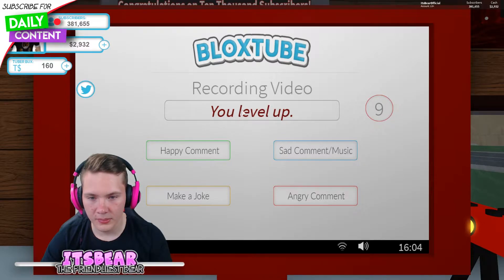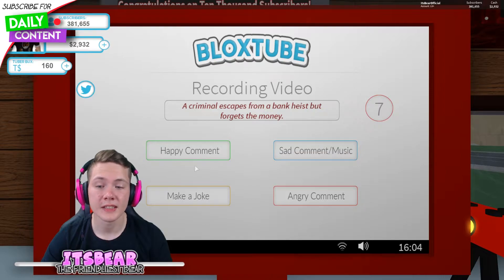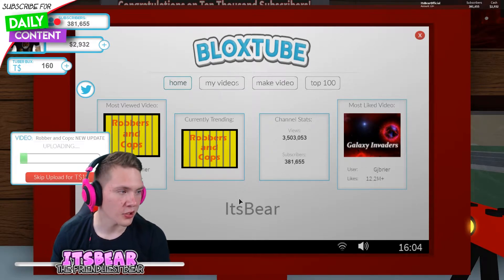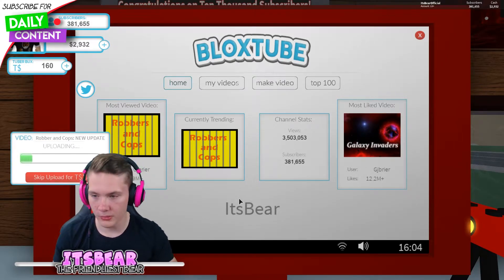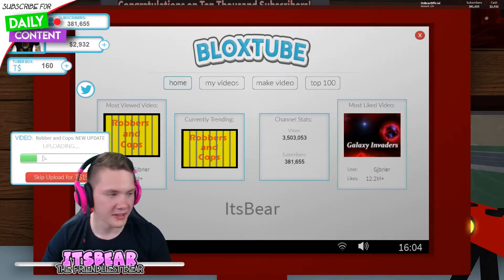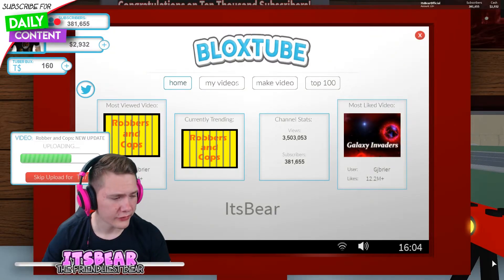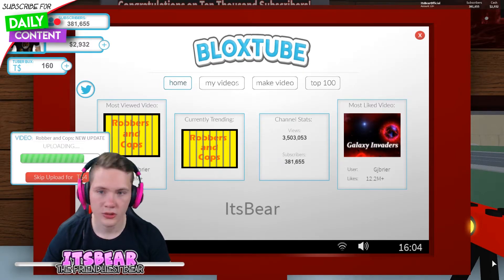We start off with a happy comment — you level up. Happy comment: criminal escapes from the bank and forgets the money — we'll make a joke about that. I'm a huge fan of this new UI. This makes this game so much more playable. It was already pretty great before, but now it's just so much better. Look at the loading screen here as well — I love how he actually paid attention to that. This is thanks to Hexagon, by the way — shout out to him. He's in the Discord for BloxTube as well. If you want to be in all the Discords and stuff, just be sure to follow Mornator on Twitter and go support the game pretty much. It will all be in the description. We're getting quite a bunch of views — 418 bucks. Finished the video. Nice.